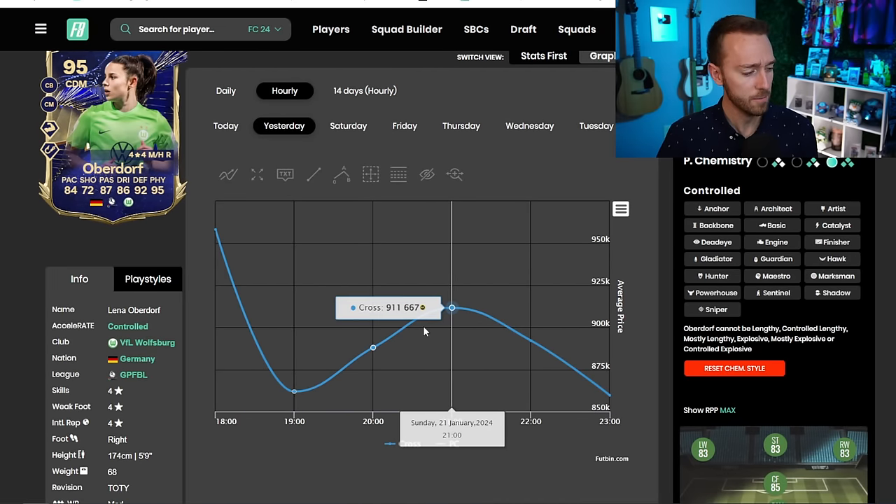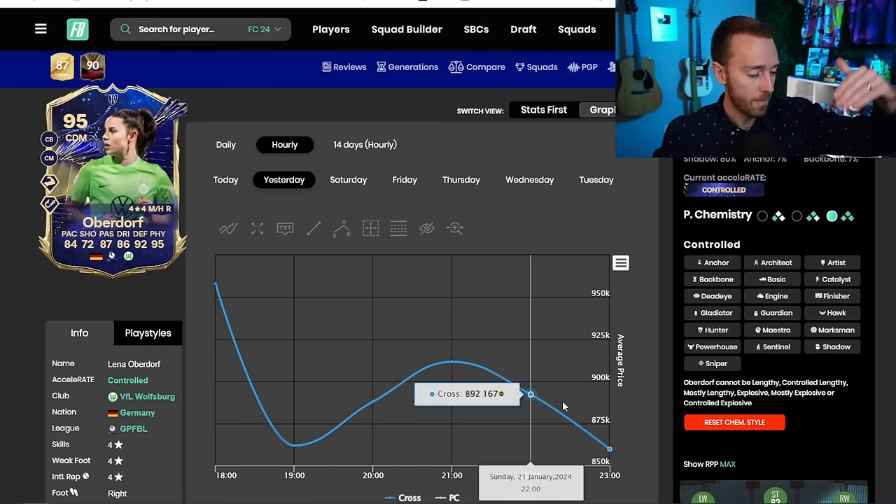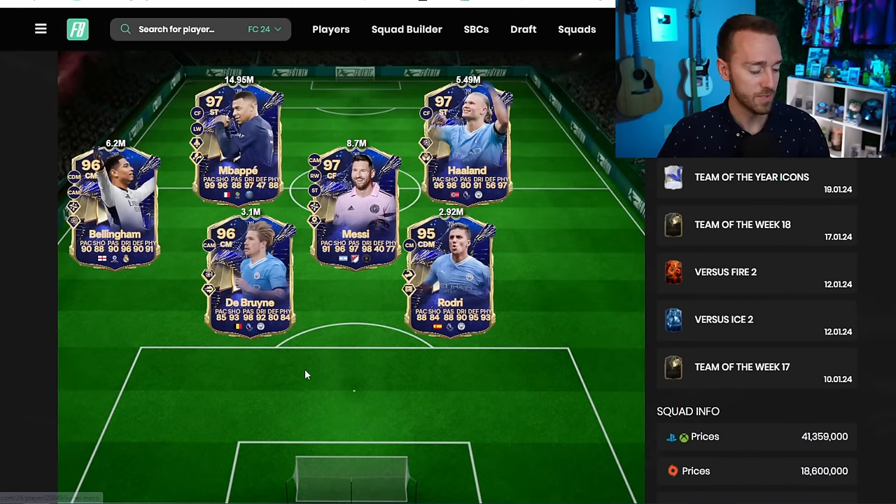There was a movement similar to Friday where cards were low in the second hour, went up in the third, then came back down. Bonmati went from 4.8 to 5.7 mil but is now back down at 4.8. KDB was like 3.7, went up to 4 mil, and is now 3.1 mil. Rodri is 2.9 mil. These midfielder cards are more rare than the attackers as expected — less packs were opened — which is keeping their prices a little bit inflated. I don't understand why Rodri is 2.9 mil; I feel like he should be around 2 million coins.